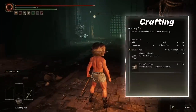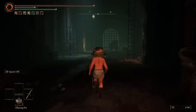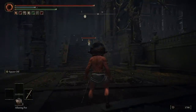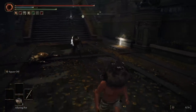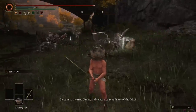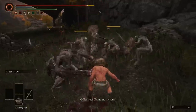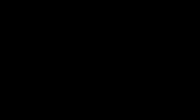Despite their name, there's nothing alluring about the Alluring Pots. The one and only thing they do is make humanoid-looking enemies attack the location where you throw them — but they don't work in combat encounters. They do work against monkeys though, but if you need these for monkeys you probably need to watch how-to-get-OP videos. F tier or thereabouts.